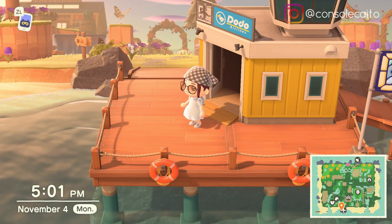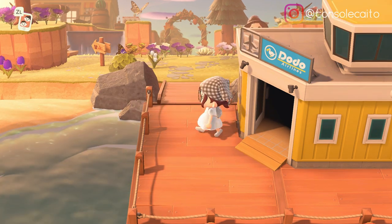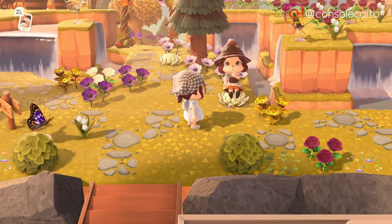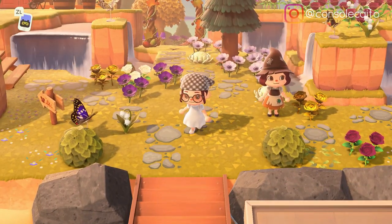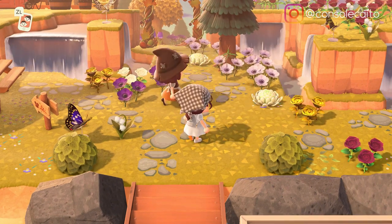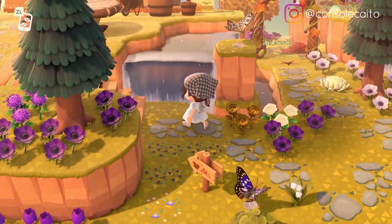That sounds amazing and I'm so excited to see this island. All right, here we are! First off, yellow airports are my favorite so I'm jealous that she has the yellow airport. Oh there she is - hello! Welcome, thank you so much for having me. I'm so excited to see your island. Your entrance is beautiful, look at all the flowers - I love the purple flowers.